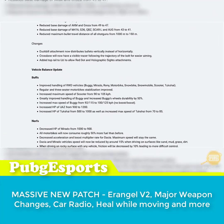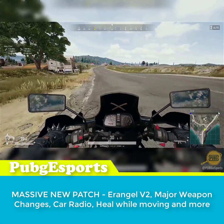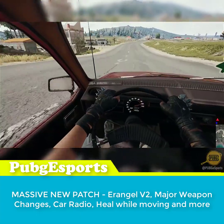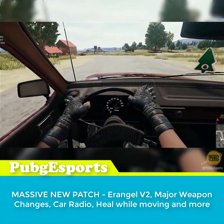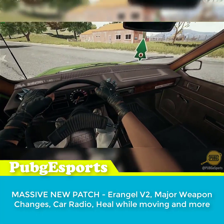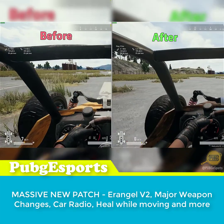Vehicles also received a lot of changes. In the buff department, vehicles with rear wheel drive got improved handling, and the regular plus 3-seater motorbike had its stability improved. The 3-seater bike still feels like a brick when you turn the wheel. The max speed of the scooter has been increased from 90 to 105 km/h, and the buggy is now also noticeably faster, as you can see from this side-by-side test.